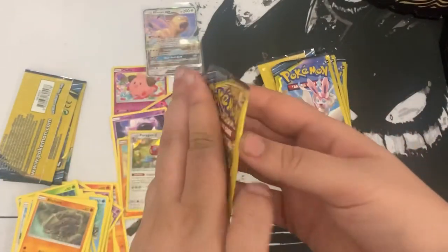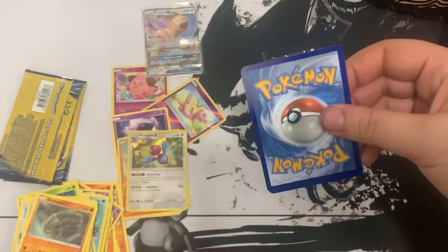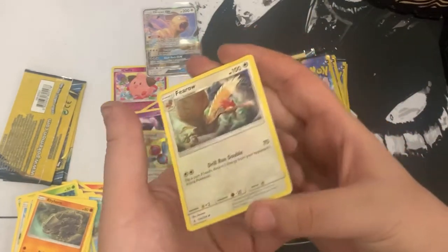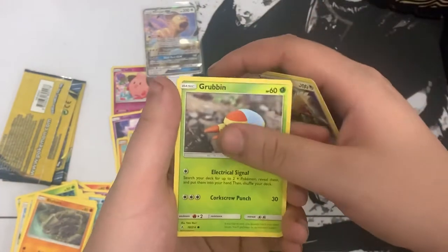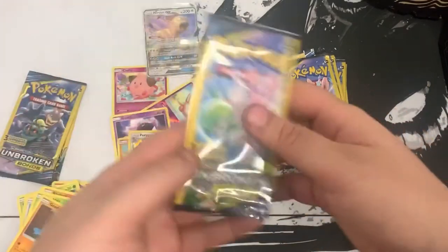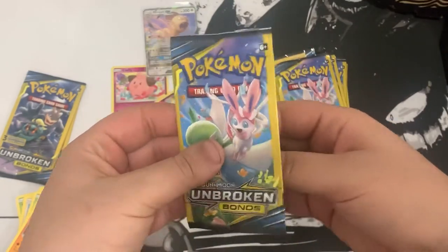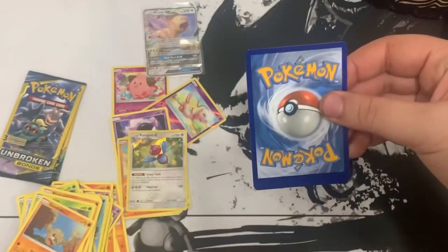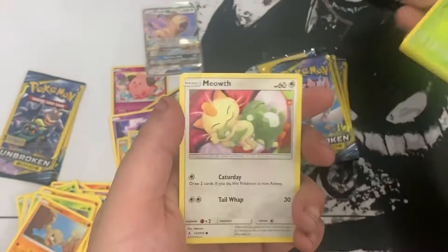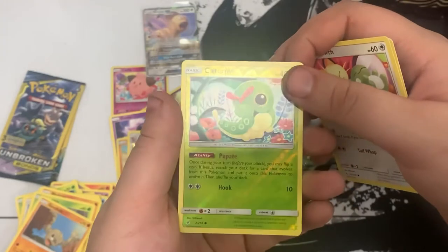Next pack - we got Lucario and Melmetal art on the pack. Will they bring us some luck? I want something nice. We got Flareon, Grubbin, and Geodude. Down to the last two or three packs after this. One to the front: we got Weepinbell, Meowth, and hey - Caterpie reverse! That's a really nice Caterpie, I like the art.